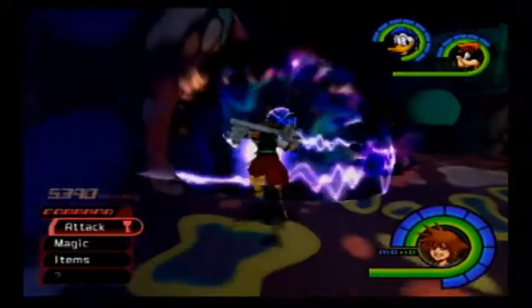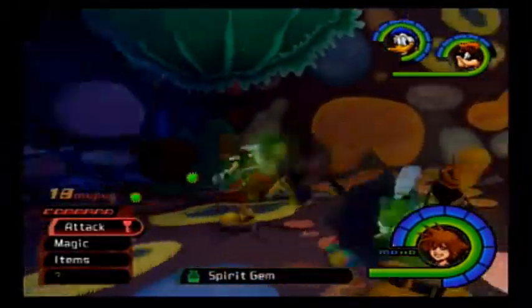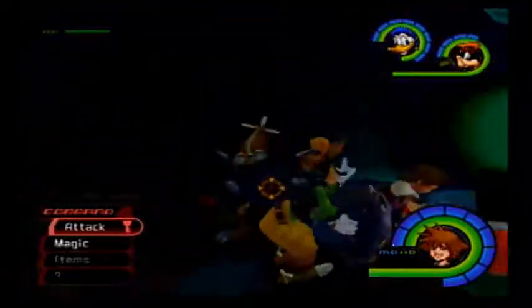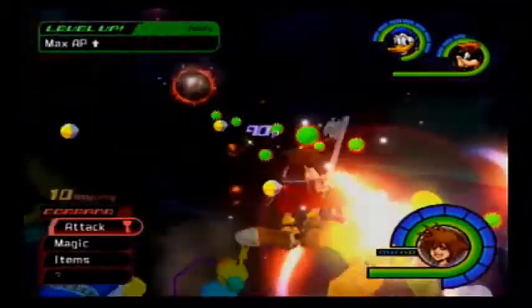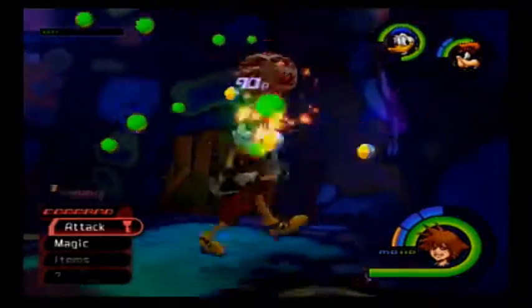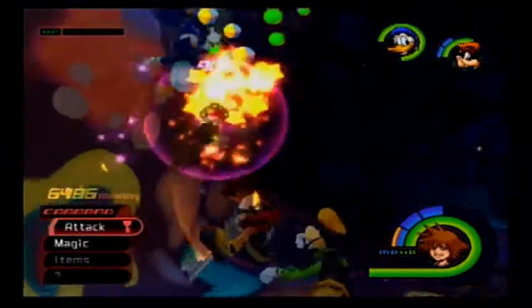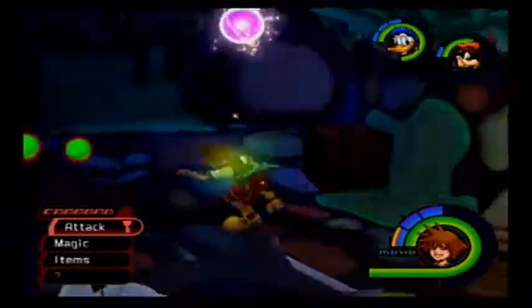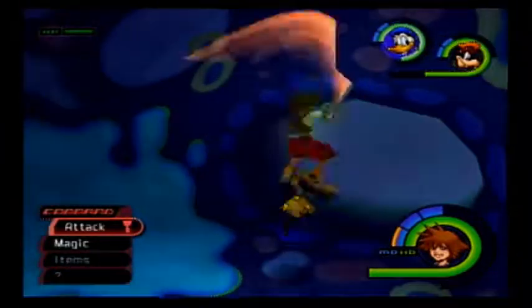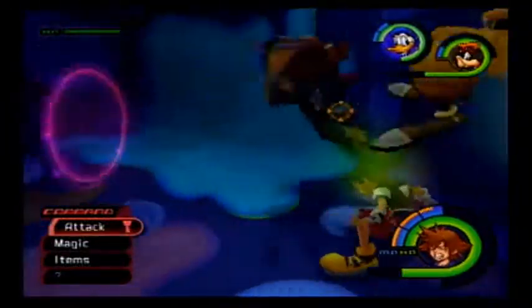These are the Air Soldiers. Spirit Gem number one. Just need two of them. And Goofy gets more AP. Spirit Gem! You have no idea how long I've had to grind in Monstro just to find those, because apparently there's only one room in Monstro that actually spawns Air Soldiers.